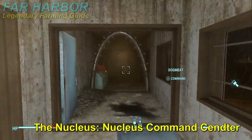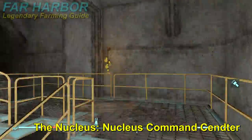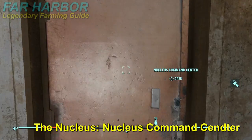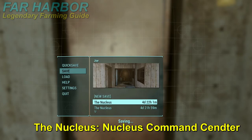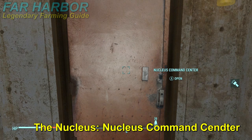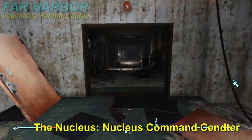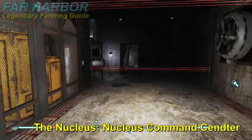You need to gain access to the Nucleus by doing a side quest for the Children of Atom. Once you get in, follow this pathway and you'll come to a door that says Nucleus Command Center. Set a hard save right outside the door and make sure that your auto saves are on, so that when you go through the door the auto save will set on the other side.